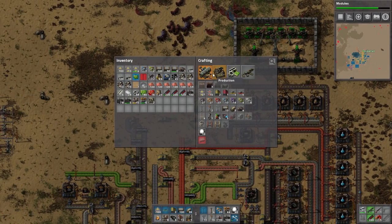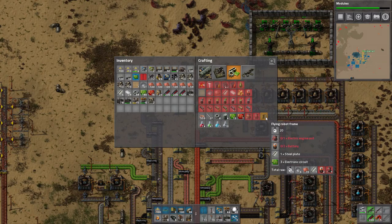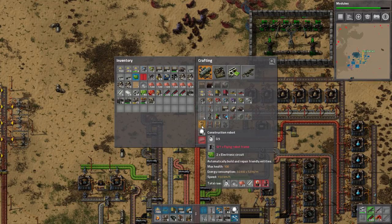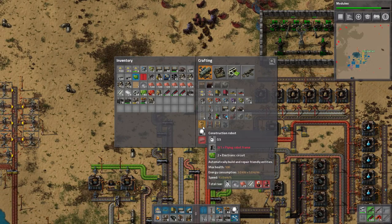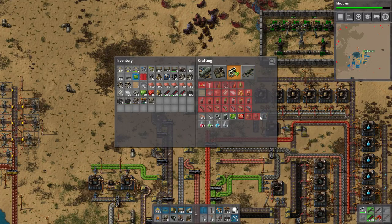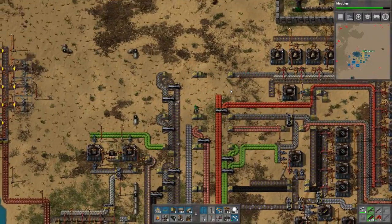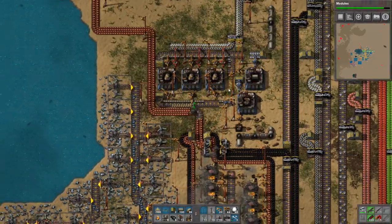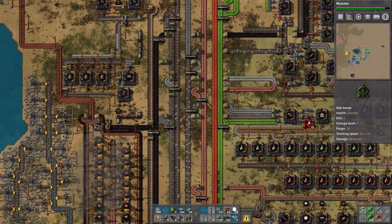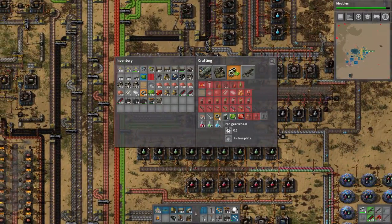We do have the ability to make construction bots now. Here are flying robot frames, and this eventually feeds into construction bots. Construction bots just require a flying robot frame and two electronic circuits. The flying construction bots require electric engine units and two batteries. Electric engines require 15 lubricant — this is actually something you cannot make by hand, you need lubricant for it. We're not going to use turrets anymore — I'm done with turrets. It's clearly not a strategy that's working in the slightest.